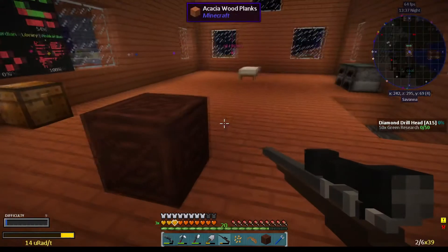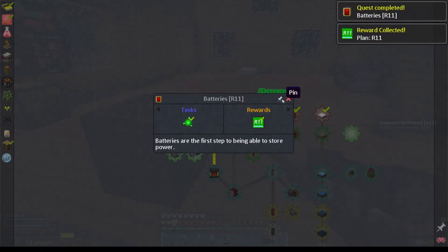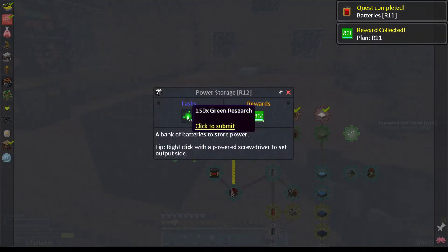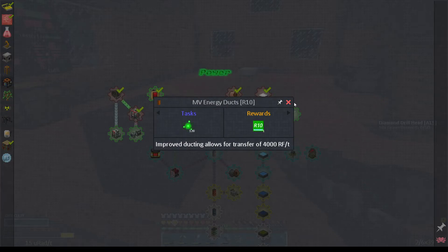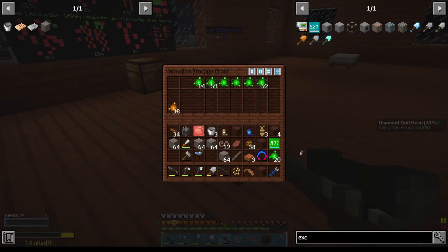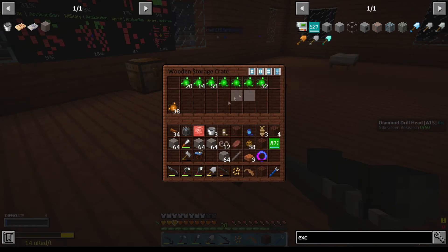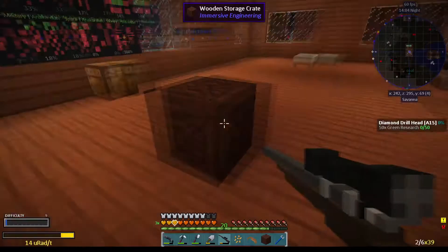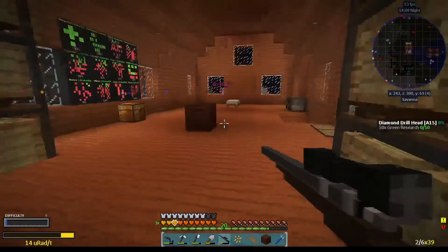We were looking at batteries — we need 150. We're going to fill it up from the bottom here. I need to unlock MV, and that's another hundred, which we don't have. So for now this one is going to stay there.